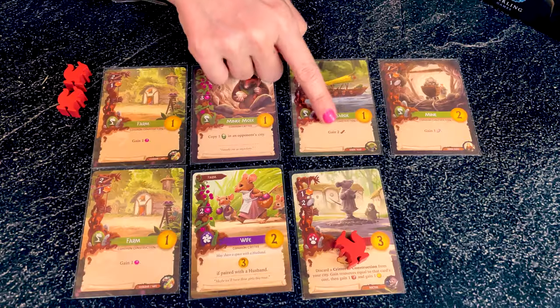Some special events can be very powerful, so take time at the beginning of the game to read what they do. The dungeon, ruins, and university can help you recycle cards you don't need anymore. At the end of the game the monastery and the monk can also be very powerful.